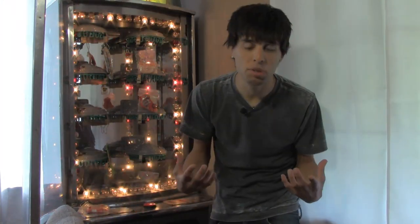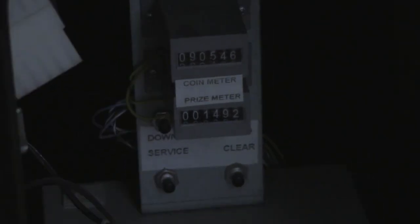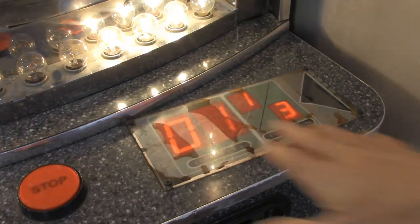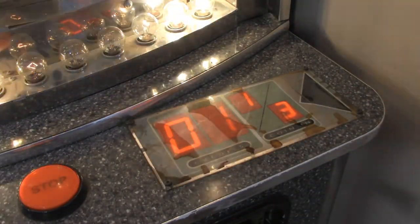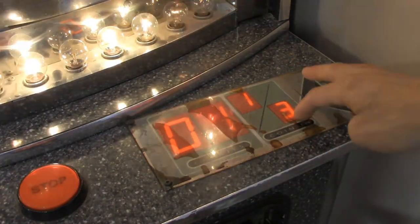Most of these machines don't have prizes this easy to win, and I'm going to show you how they can change all the settings inside. You open up the coin door and you see this little meter — that's how many prizes have been dispensed and how many coins have been inserted. You have to hold this in for three seconds, otherwise it just gives you a free credit for testing. Now I'm going to show you the display on top — these numbers correspond to different things in the manual. This is the setting function number and this is the value.